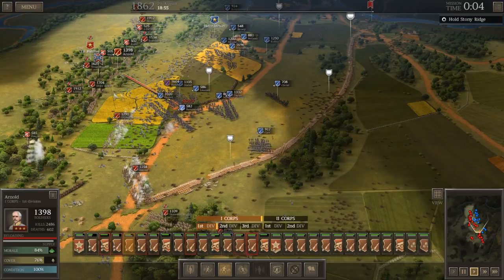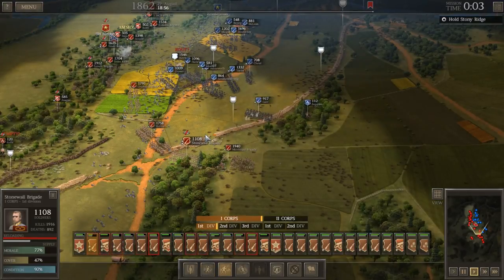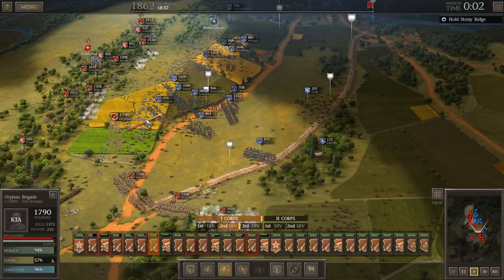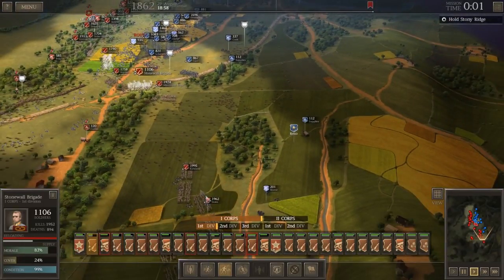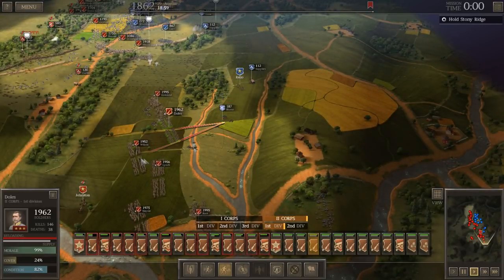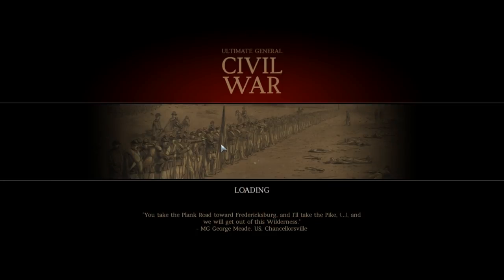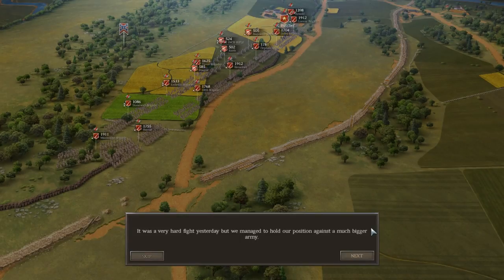That's going to do it for this video. We've begun the counterattack and started driving the Union forces back here at the Battle of Second Manassas. We're about to hit an unfortunate frustration — the way the game is built, if it's got a scripted next-day battle, as this one does, without any real objectives for the Confederacy, it's going to move us to the next day without our say-so. So we're going to be pushed back to the historical starting point of the Battle of Second Manassas, or Second Bull Run, on August 30th. We'll pick it back up tomorrow. Thanks for watching — this is The Historical Gamer, and I'm out.